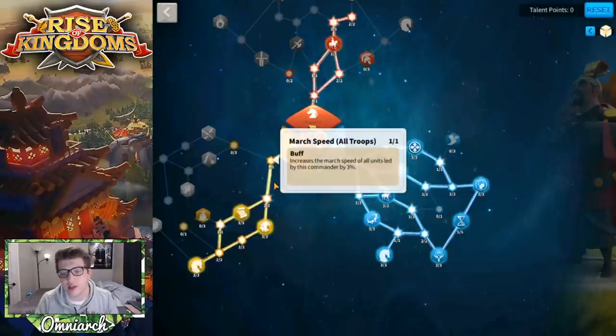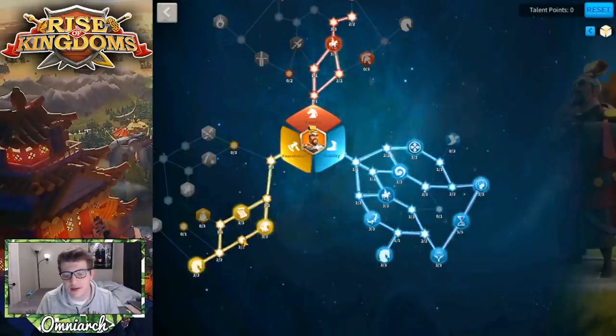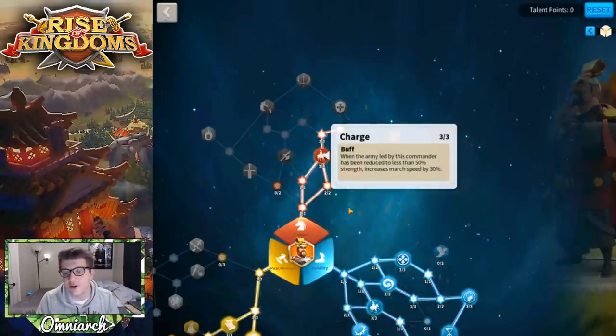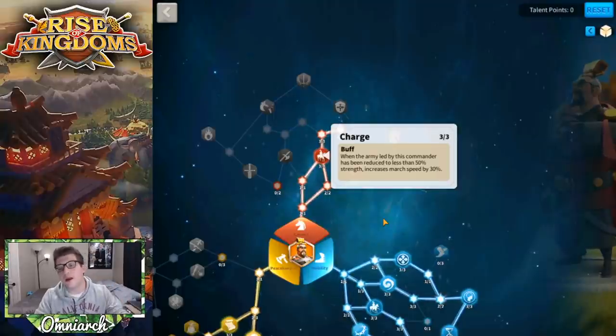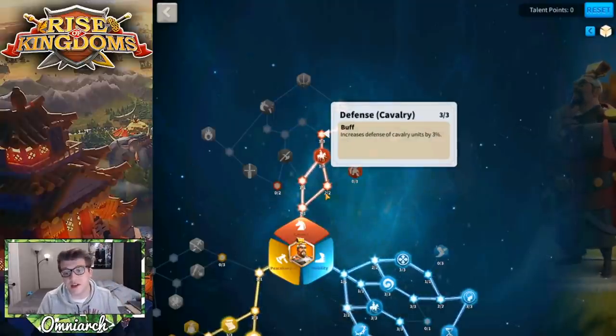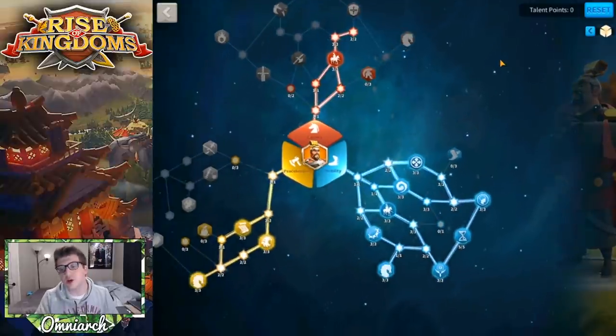Anytime you're leaving a flag or your city, you'll gain 60% march speed. I haven't confirmed whether this works on resource nodes, but regardless, moving in and out of structures with a 60% march speed buff is insanely good. You also get Lightning Charge for a straight 6% march speed. There's also a 10% chance to decrease enemy march speed by 15% whenever a skill is used — so if you do get attacked, you can hopefully slow your enemy and run away.